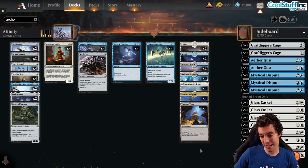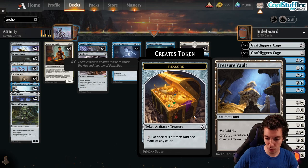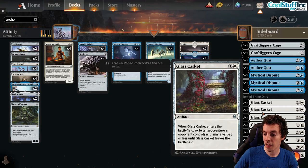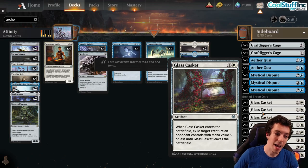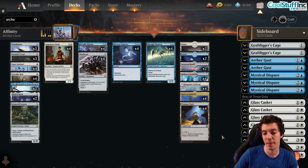We're missing the Fastland — we'd love to have Seachrome Coast here, but those aren't on Arena yet unfortunately. Treasure Vault is a huge one though — having an actual artifact land is really, really cool. The sideboard has Mystical Dispute, Aether Gust, and Grafdigger's Cage. Glass Casket and Portable Hole are awesome in this deck because they let you play removal spells that are also artifacts. One of the biggest problems with decks like this is every removal spell is one less artifact — well, not in this deck.